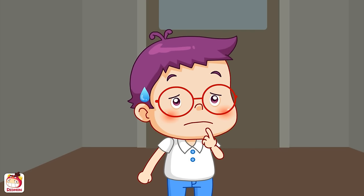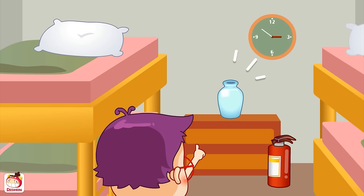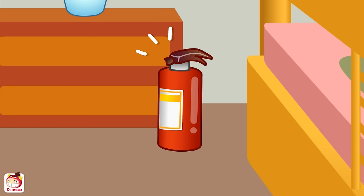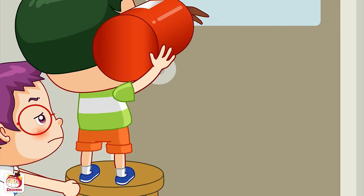Uh... Okay... Something that can break the window... A pillow? You can't break the window with a pillow! How about this? It's made of glass, so it's dangerous! That's right... The fire extinguisher! The fire extinguisher is hard, and the wind is just right! Aiden, get on top of this chair! Okay...